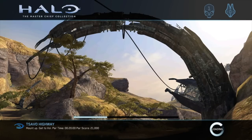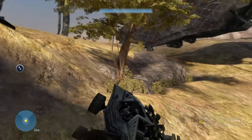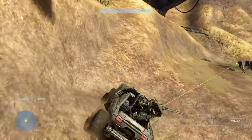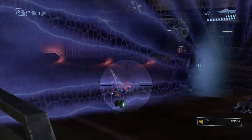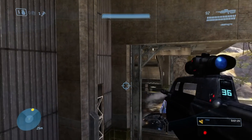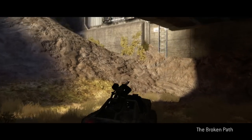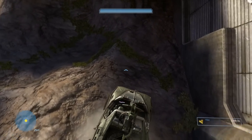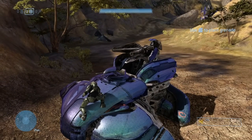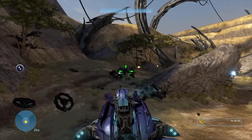Things are going to get a lot harder from here because Tsavo Highway is up next. There are a lot of enemies in the Warthog area. If you stick to the outer bounds of the map, you can avoid damage while a Marine on the turret clears the area. To go forward you need to disable an Energy Shield — I killed those guarding it, parked a Warthog right in front, blasted it open, then hid behind a pipe. The first Wraith we encounter doesn't have a gunner, making it easy to stun and board. Use the Wraith to rain down hell from a distance, then continue the mission.